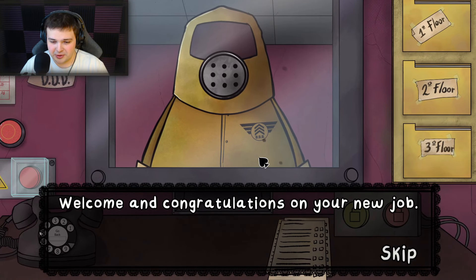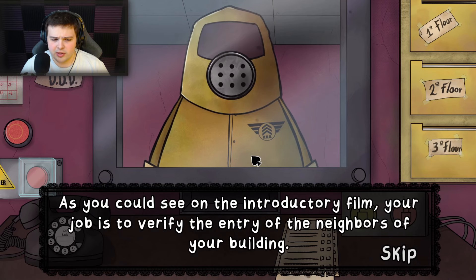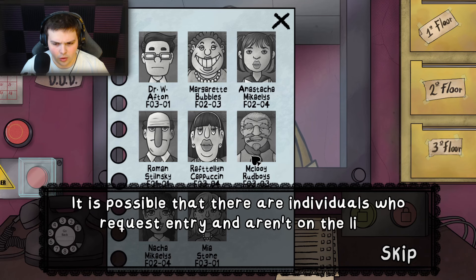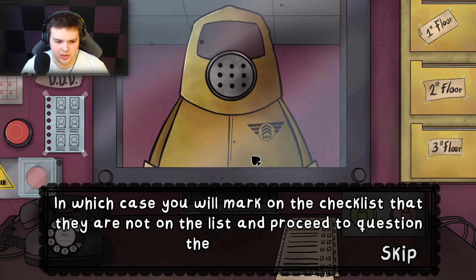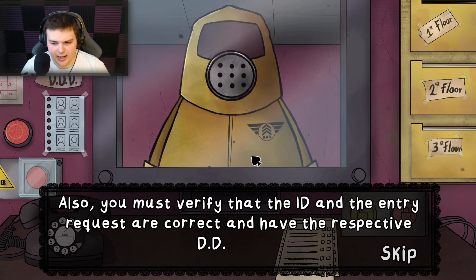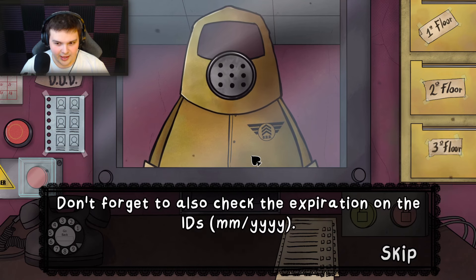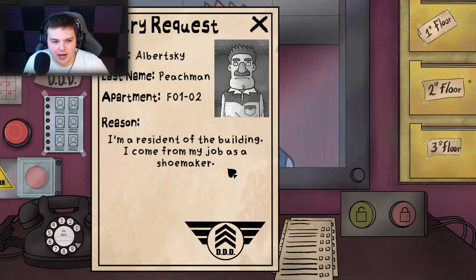Welcome and congratulations on your new job. Your job is to verify the entry of the neighbors each day. There will be a list of individuals who will request entry. If someone requests entry and isn't on the list, mark that on the checklist and question them. Also verify that the ID and entry requests are correct and have the DDD logo, and don't forget to check the expiration on the IDs. Remember, it's February 1990.